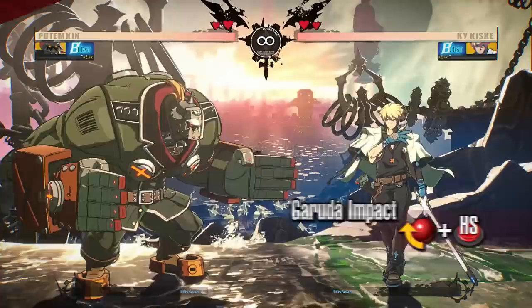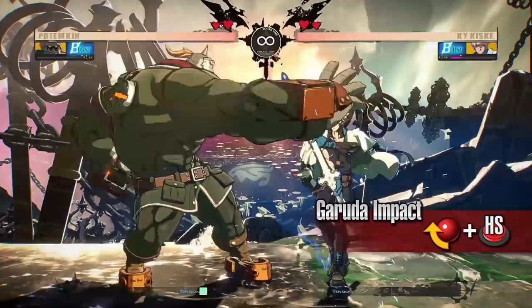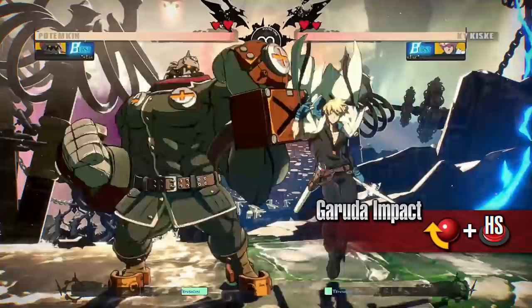Garuda Impact. Potemkin releases a blow that causes the opponent to crumple. Although the start-up of this move is slow, it can leave the opponent vulnerable when it connects. Potemkin will be able to move before the opponent even when it is guarded, so you will want to use it aggressively at close range. Like Heat Knuckle, it is a great way for Potemkin to continue his pressure on the opponent.